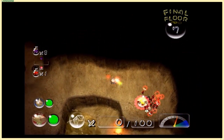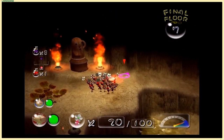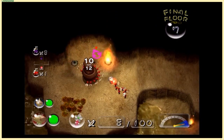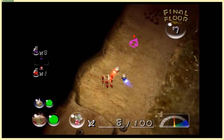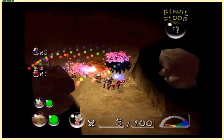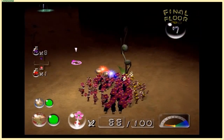Now that we have fire immunity, we're able to collect this treasure which upon further inspection kind of looks like the gyroids from Animal Crossing. This treasure only requires 10 pikmin - I could have done with five more red pikmin after all, I could have been good with 15. I lost five yellows for no reason. I can't even reset because it saves on every floor. You live and you learn.